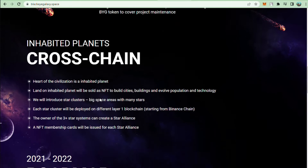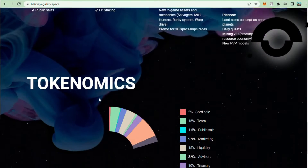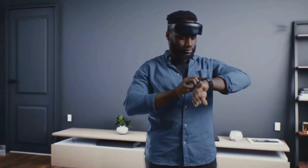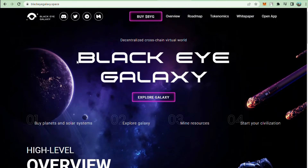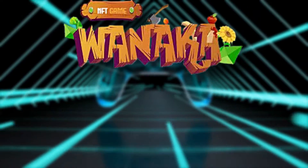All mined planet resources and planets discovered by you can be sold in BYG tokens, allowing you to profit from your participation in the project. It falls more in the metaverse category, but it's still a type of game where you can build your property and then sell it.